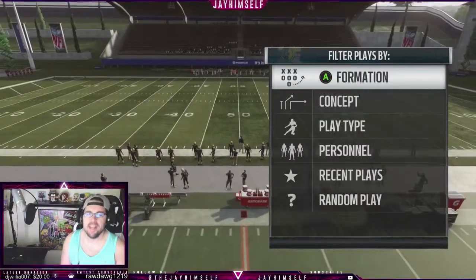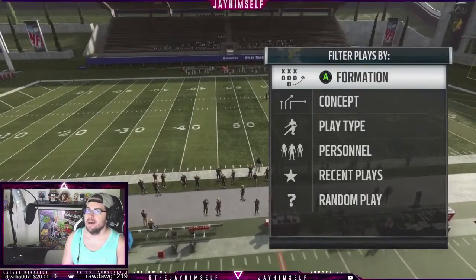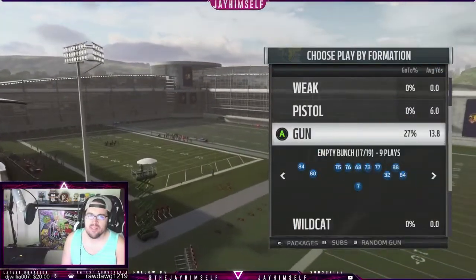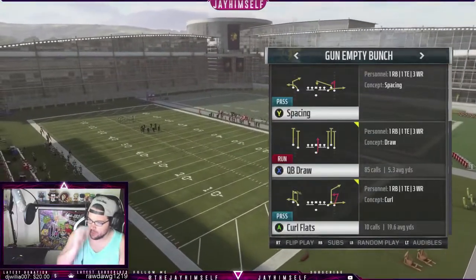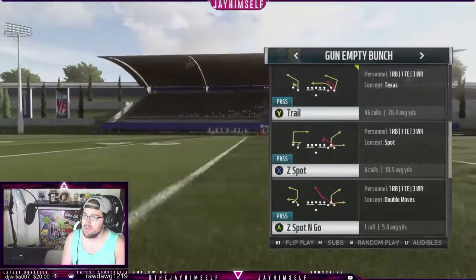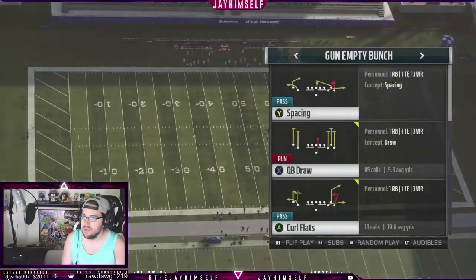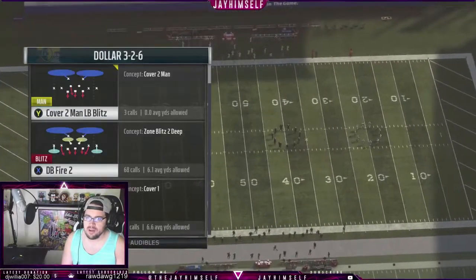What up my friends, Jay here and we're here to take your game to the very next level. We are going to show you one of my favorite runs in the game now that Mike Vick is out. We're not running it on stream yet — still doing the Pat Split Close — but we're going to show you the QB draw. Gun Empty Bunch has some very good passing plays this year: verticals, curl flat, divide wheel, our personal favorite trail. We're going to give you a quick breakdown running it versus the popular Dollar DB Fire 2.